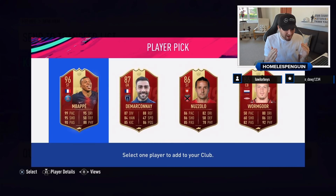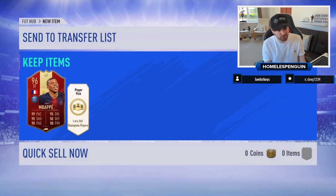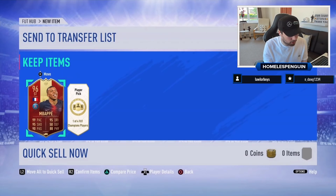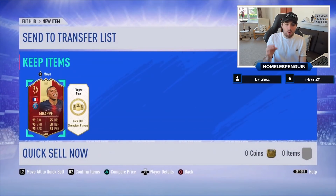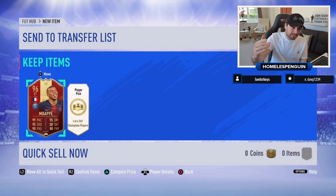Oh my god, dude - you are so lucky, no way! No way bro, I really want Mbappé, I really want Mbappé! Come on striker Mbappé - for real dude, we actually just got you striker Mbappé! GG Hugo, I'm the best mate. I wish I would have got this for myself. How much does striker Mbappé sell for on the market? What a card mate - at least three million coins!